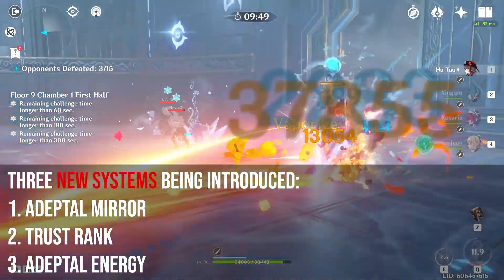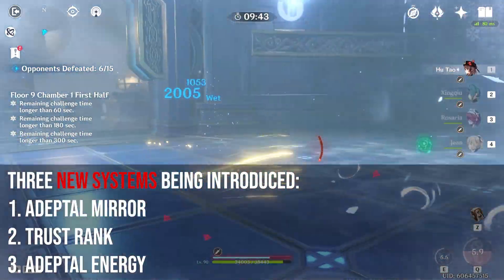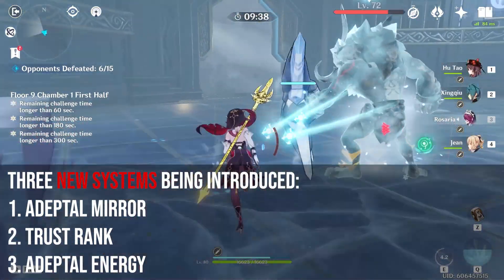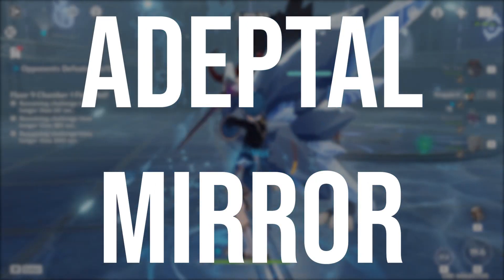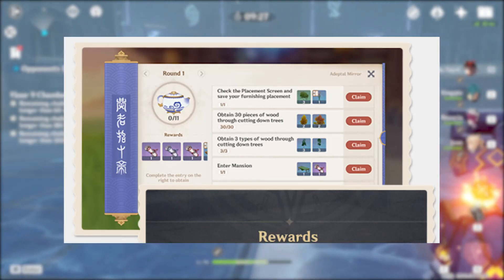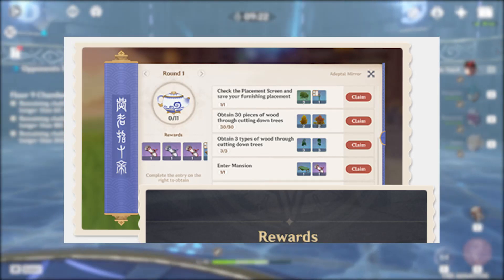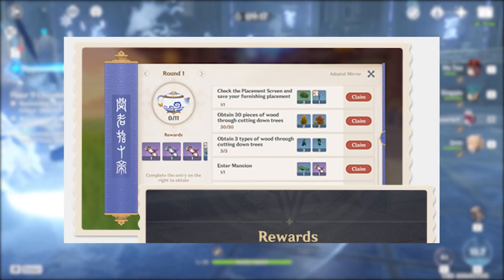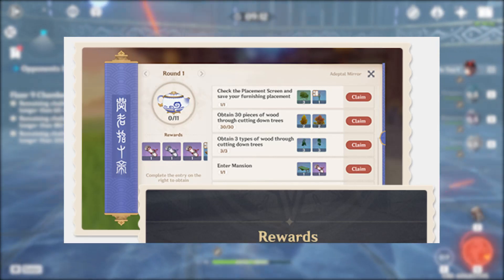With the introduction of player housing, there are three major systems you'll need to know about when it comes to the Serenitea Pot. This was kind of confusing when I was reading the patch notes on miHoYo News, so I'll try to lay it out clearly for you here so you can jump right in when the housing system goes live. The first system, known as the Adeptal Mirror, is basically the same as the Adventurer's Handbook that we have in the open world. There will be various milestones to achieve to complete this handbook, including things like collecting a certain amount of wood and using the various building systems available. It looks like there will be a total of 11 rounds to complete the Adeptal Mirror, and the rewards will include blueprints for crafting new types of items and increased Trust Rank.